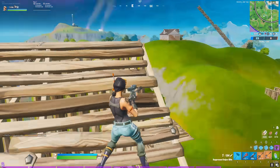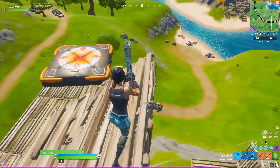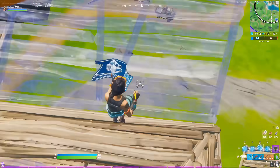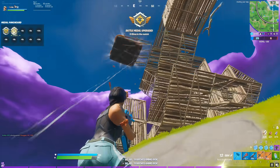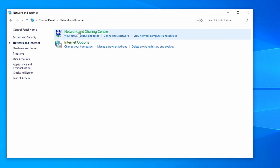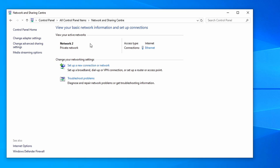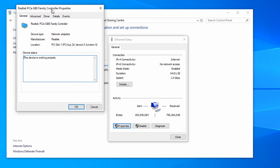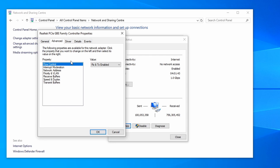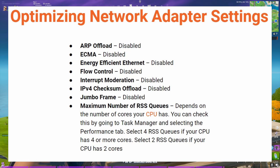Now it's time to talk about how to optimize your network adapter settings for improving your ping. Navigate to the Network and Sharing Center of your Windows desktop via Control Panel — click Network and Internet, then Network and Sharing Center. Once there, you'll see your active network. Click the blue ethernet text next to Connections, which brings up your ethernet status. Then click Properties, then Configure, and go across to the Advanced tab. You'll see a bunch of different properties available for your network adapter.